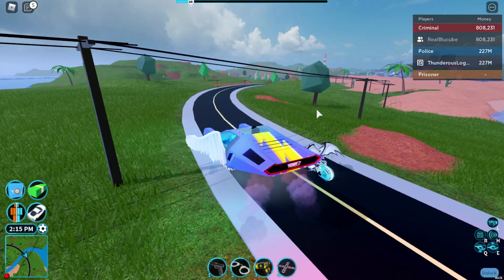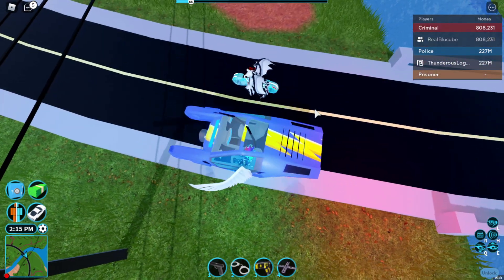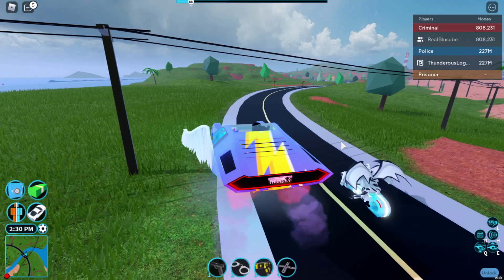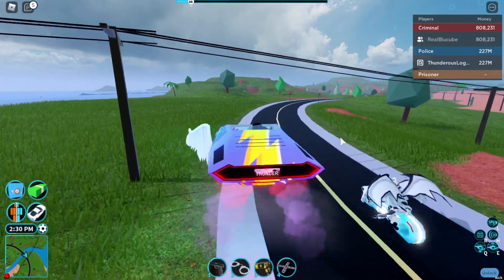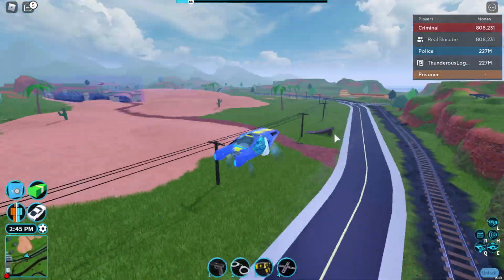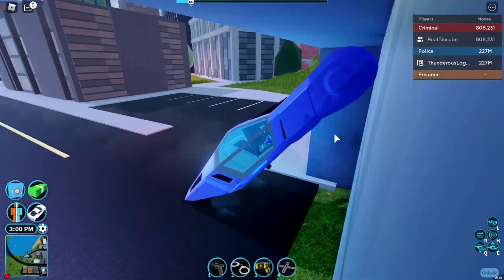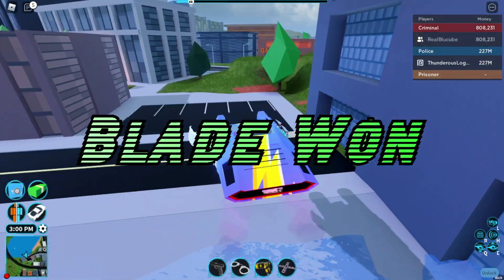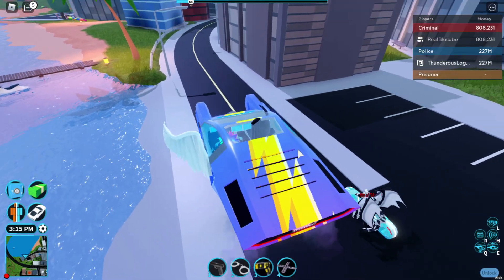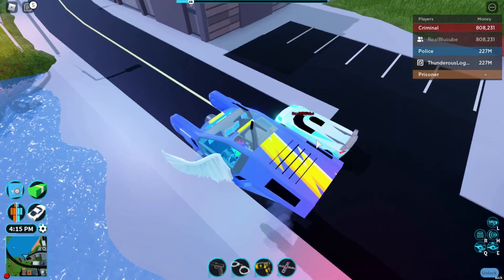Next race: the Blade versus the Volt Bike — three, two, one, go! We're about to hit the building — and there we go. The Blade is faster than the Volt Bike.